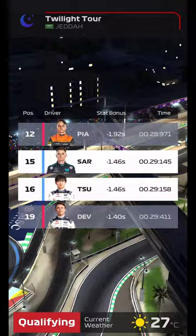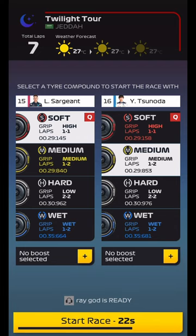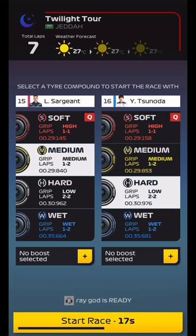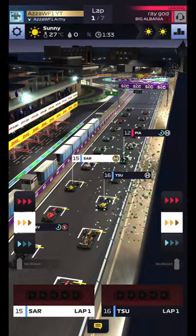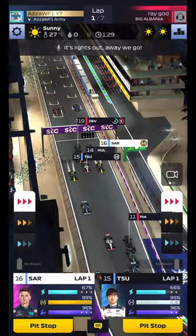In qualifying we are P15 and P16. If you're at the back, you can follow the same strategies here — it just means leveling up and you will get through it. We're going to split strategies: mediums and hards, and we're going to pit every two laps, then on the seventh lap just before the end we'll pit and do one lap to go.